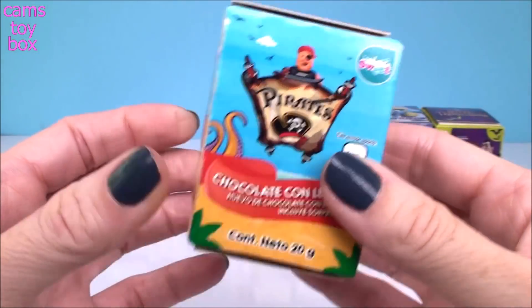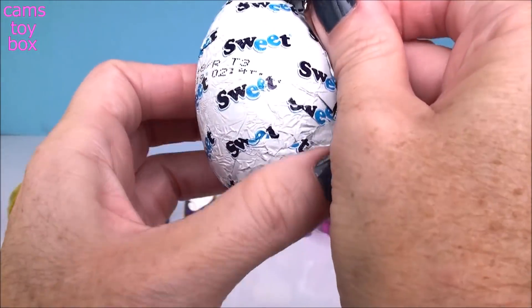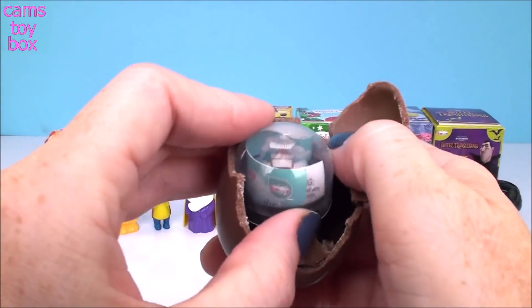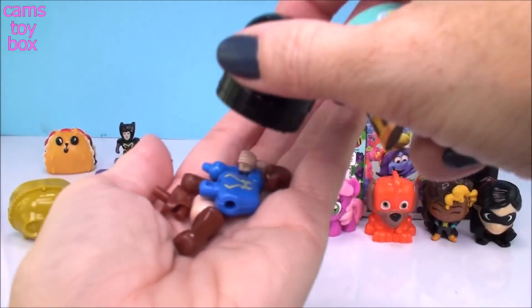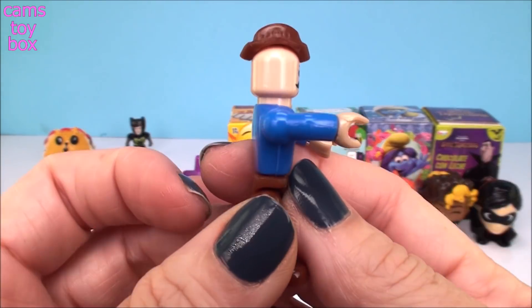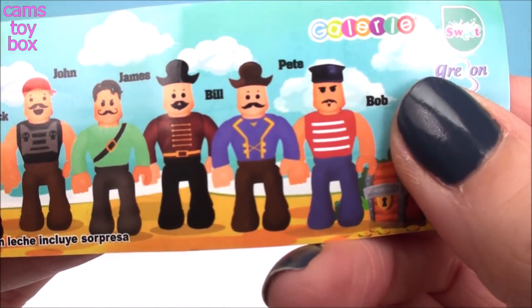Next we have a pirate's egg. It comes in pieces. Here's our pirate and his name is Bill.